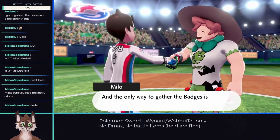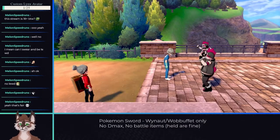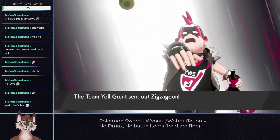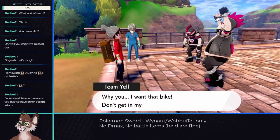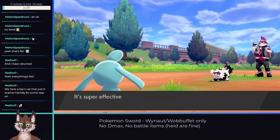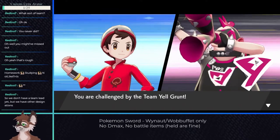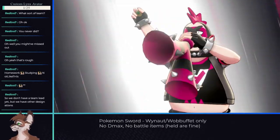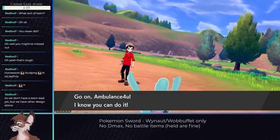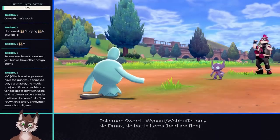With the first badge secured, we head towards the second gym — where the first real showstopper of the run appears. Team Yell is blocking a bridge we need to cross, and not only are we fighting Pokemon we are weak to, we have to beat two trainers in a row without being able to heal in between. The first trainer has two Pokemon and uses Snarl, so we can't use Mirror Coat. In fight one I have to stall a Thievul out. The second trainer presents Wynaut's absolute bane: Sableye. Sableye is Ghost and Dark type, meaning Mirror Coat won't work against it and Counter also can't touch it — we have no way to deal damage to it directly.